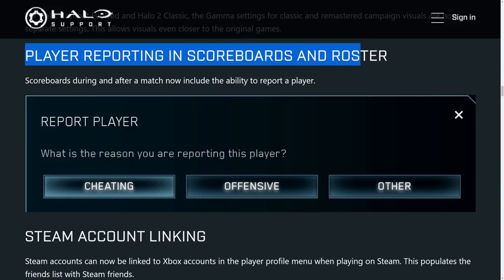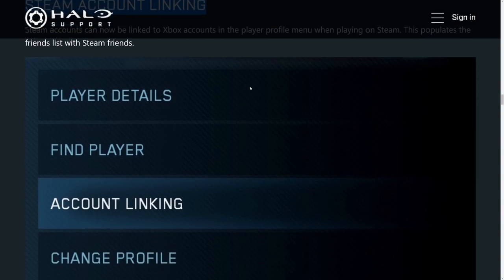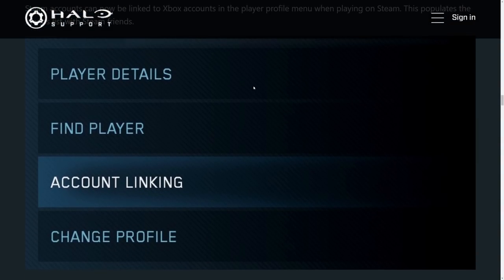You now have player reporting in scoreboards and rosters — a nice in-game way to easily report people who are cheating, being offensive, or other. Just don't abuse it. A big thing for me as a PC player on Steam is that we're going to have Steam account linking. So now you don't have to re-add all your friends in-game — you can just bring over your Steam friends, link your Xbox account, and all your Steam friends will be available within the MCC. That's a huge quality of life improvement.